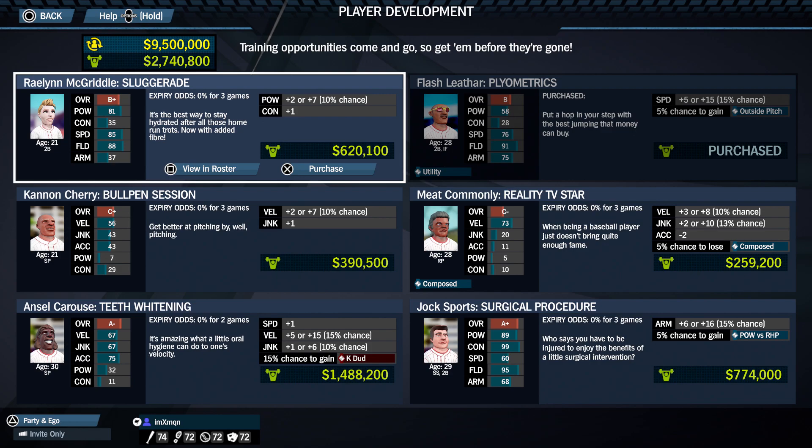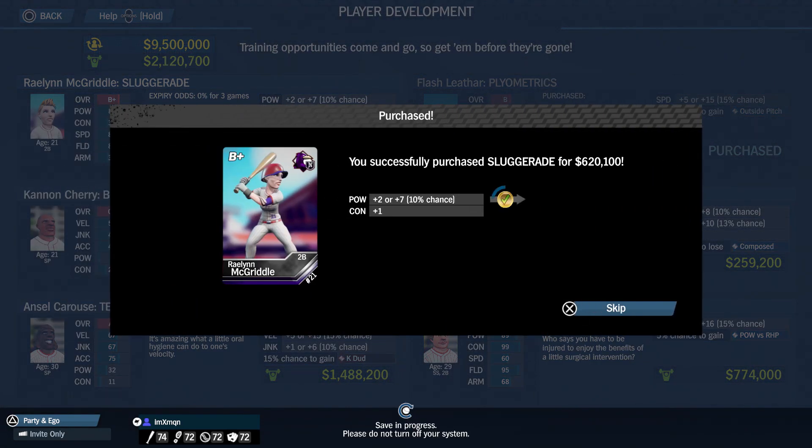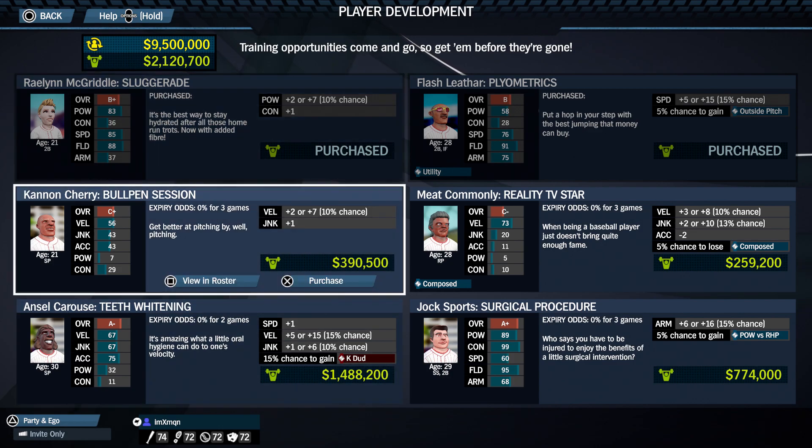we have our first upgrade of the season. Raylan McGriddle is going to be getting plus 2 or plus 7 power in this upgrade, so let's see what she gets. She's going to get plus 2 power and plus 1 contact with that upgrade. 83 power, 36 contact now for Raylan McGriddle. Good stuff.